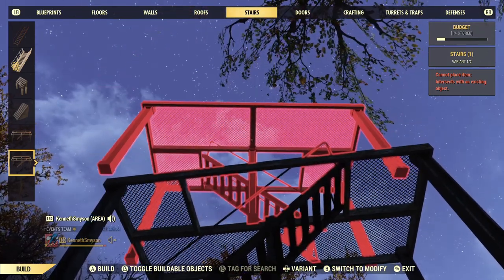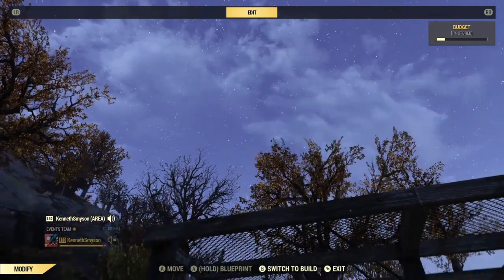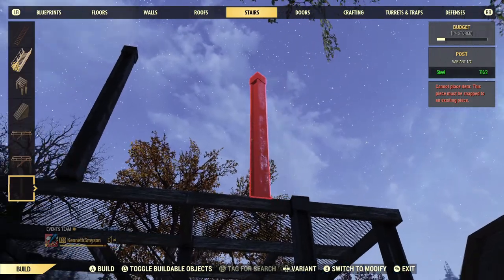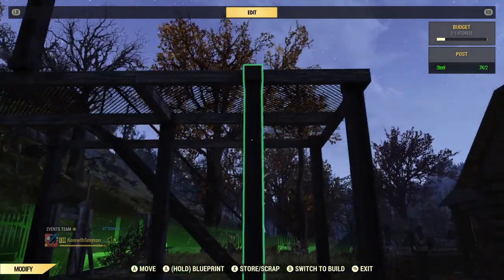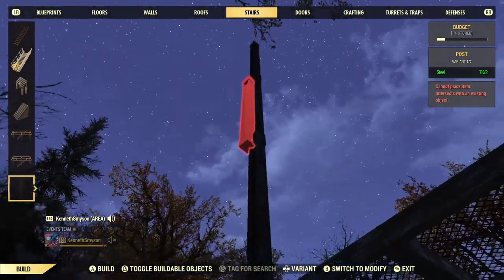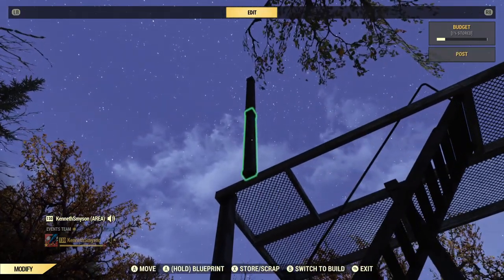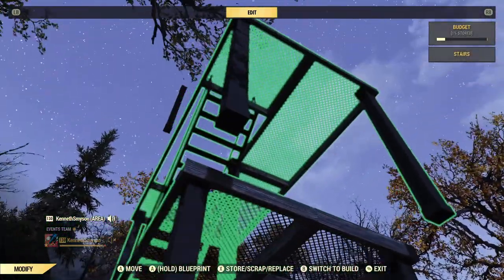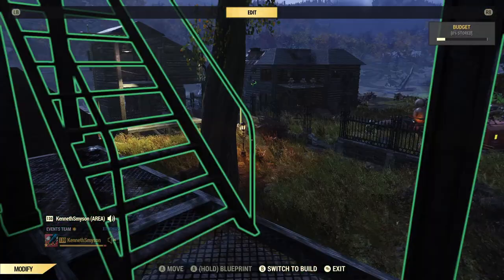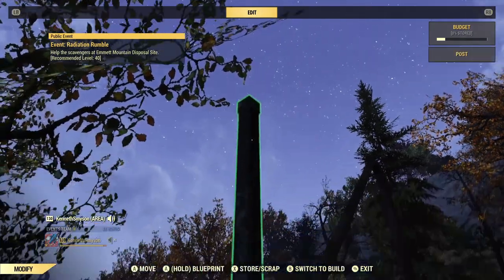I actually screwed that up — I'm not going to redo the video because I want you to see this. You can't place the beam down here; you have to start up higher because if it's down here it won't snap, it'll pop to the sides. You can get this up to four, maybe five stories depending on how you want to go with it. Be mindful as you're stacking these stairs to line them up correctly — it can be really frustrating when you've spent time stacking a tower and realize the stairs don't line up and you're hitting your head trying to run up.